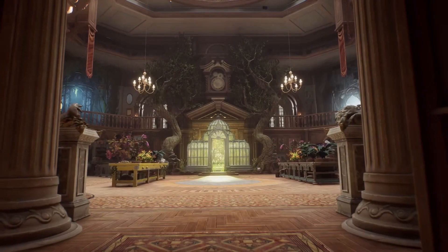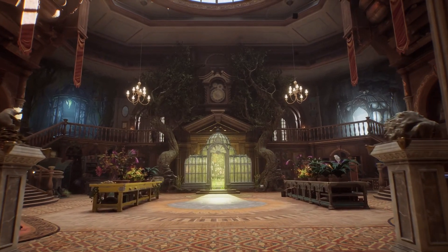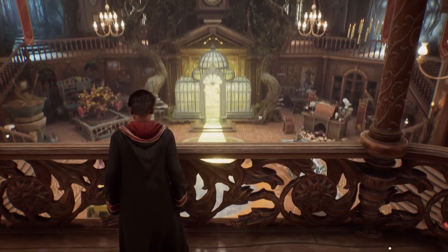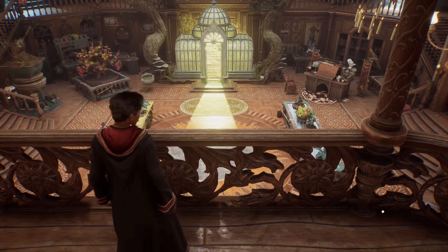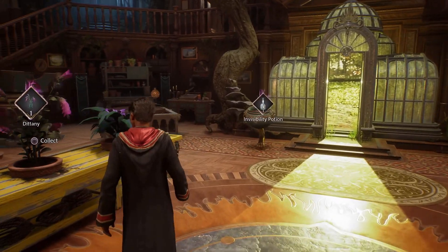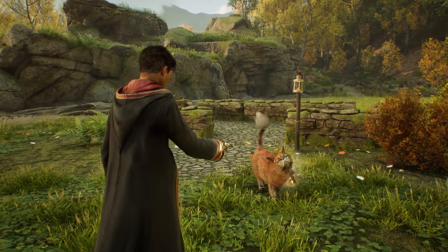The customization within Hogwarts Legacy is absolutely insane, and one of the most important areas which is completely customizable is the Room of Requirement. Not only can you make this little slice of Hogwarts your own, but it's also the place where you'll be upgrading your gear, brewing potions, growing plants, and raising your rescued beasts. There's so much that goes into the Room of Requirement, but in this video we'll go over everything you need to know.